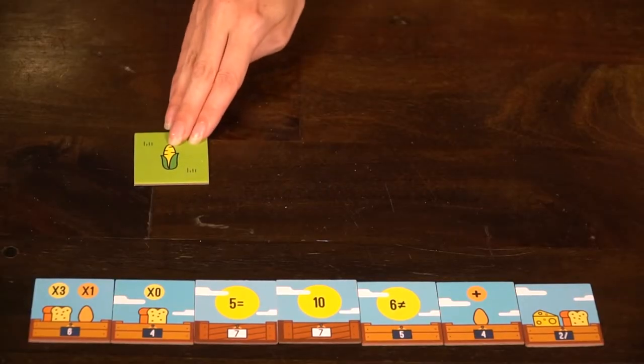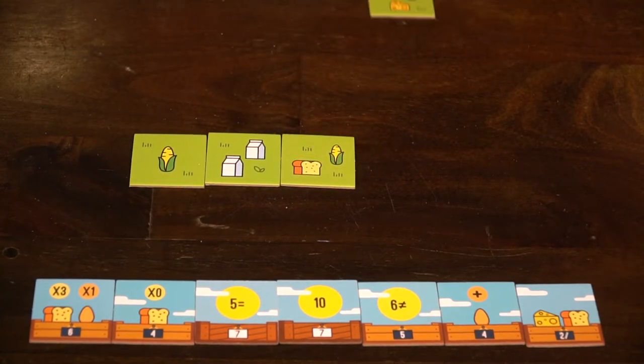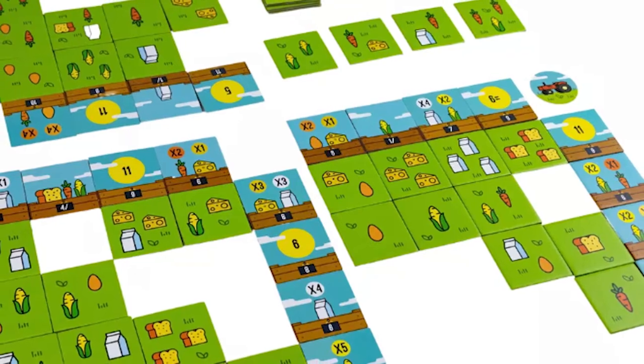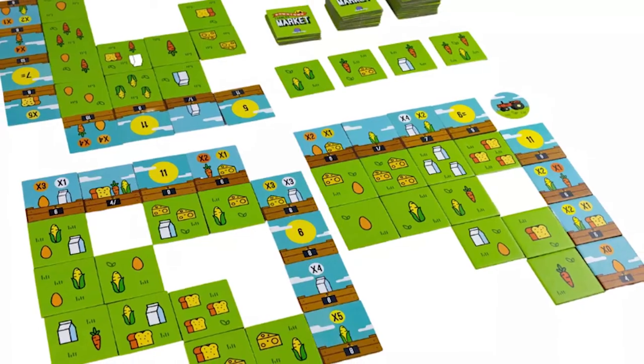There are two different difficulties of tiles — the more difficult white ones and the easier black ones. There's a variety of different food tiles you'll be drafting from, ranging from one ingredient to three ingredients per tile. Downtown Farmer's Market is a strategic tile-placing game where you'll be looking at your different columns and rows, trying to match them up with available tiles to score the most points. There's also a Young Shoppers version for younger players.